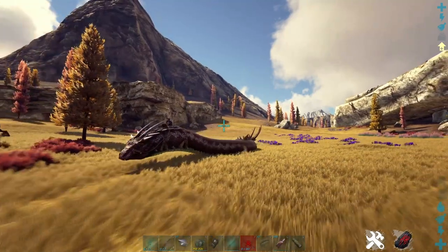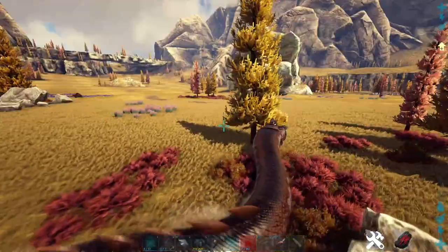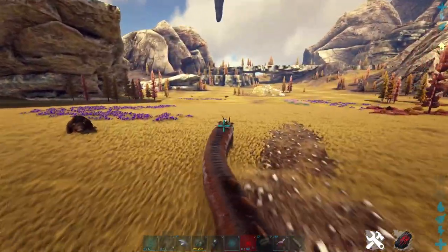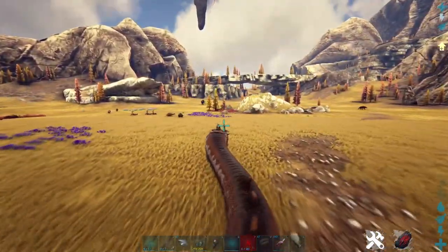Welcome back, Survivors. It's Shay1 here. In today's video, we're going to be covering one of the best base defense dinosaurs in the entire game, and that is the Basilisk. He can also be very versatile in raiding as well, as long as you're raiding caves. Stick around to the end, because I'm going to teach you everything there is to know about this guy: how to tame him, how to use him, where to find him, what to level, how to PvP, and so much more.